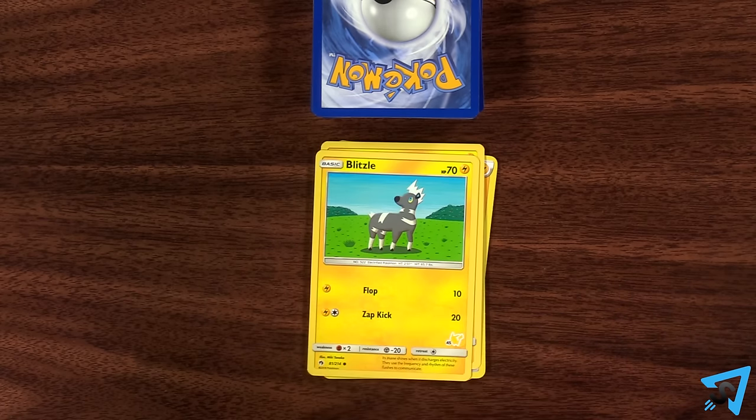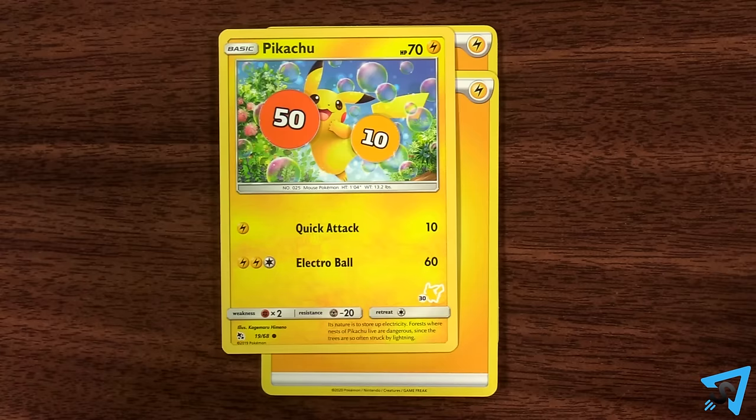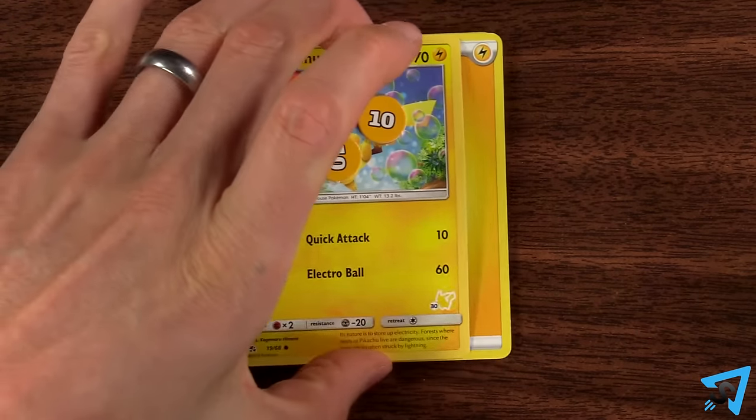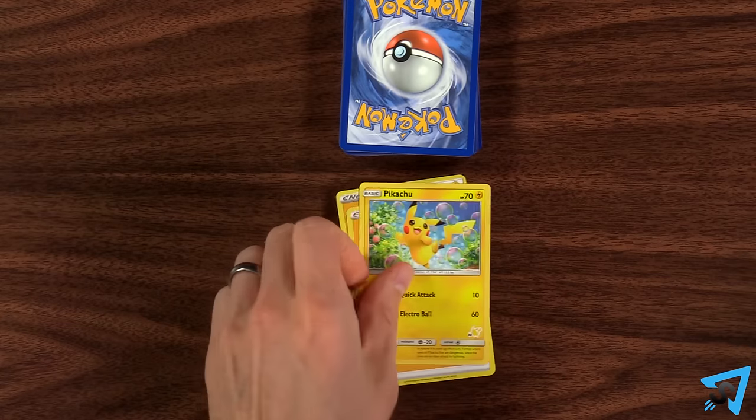Each player has their own discard pile located below their deck. Cards taken out of play go to the discard pile unless a card specifically says otherwise. Typically, when a Pokemon is knocked out, that Pokemon and all cards attached to it go to their owner's discard pile.